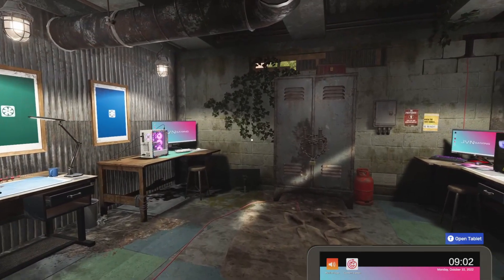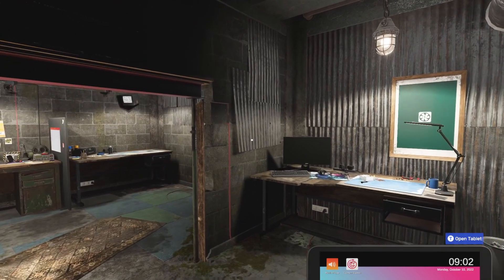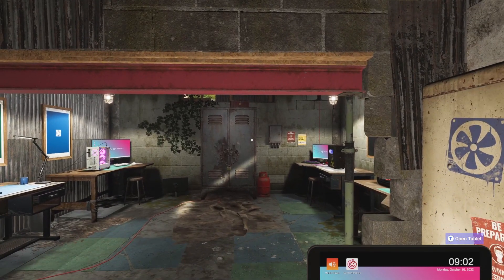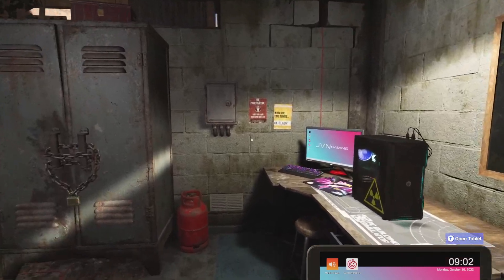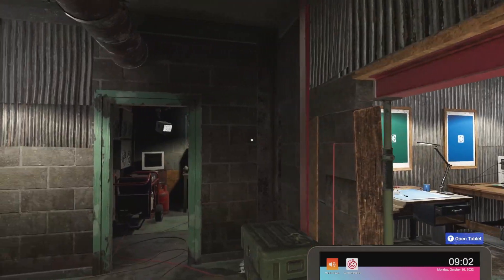Here we are in the workshop. I've got the most recent workshop theme applied — this is the apocalypse theme, so we're like an apocalyptic bunker. We covered that in the last big update where they introduced this, but we're going to check out a new theme here. Let's change it up first.